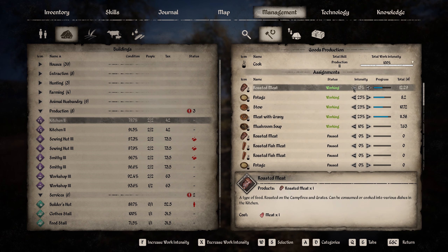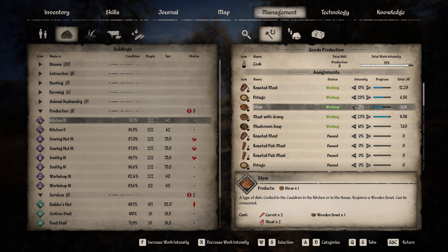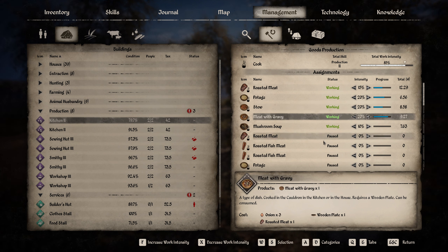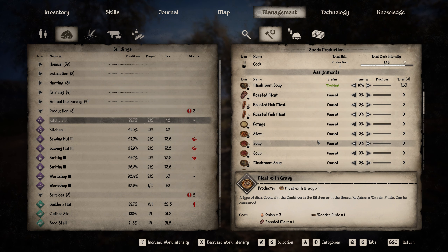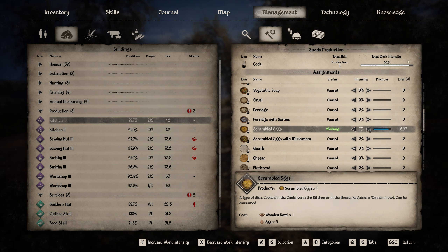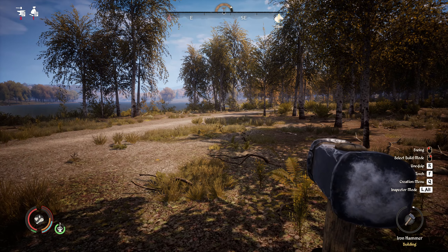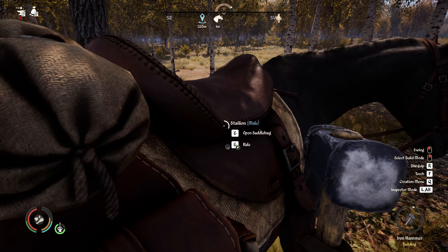You're also making roasted meat. We could go down a little bit on these here. There we go, and then probably go for the scrambled eggs. That should need 45 eggs a day — we need three eggs, so that should slowly but surely help us get rid of them. The sewing hut is missing some materials but that's fine.